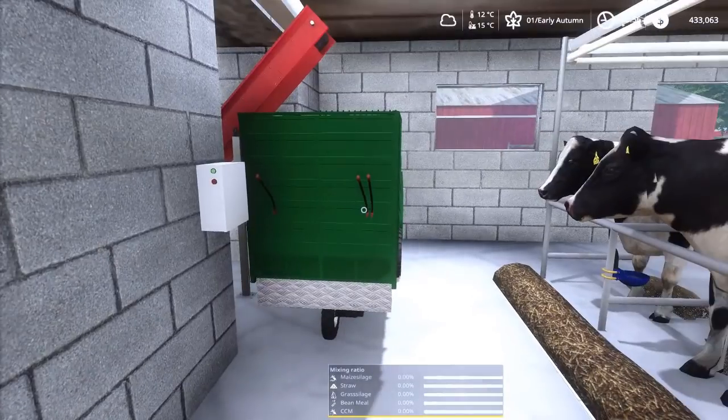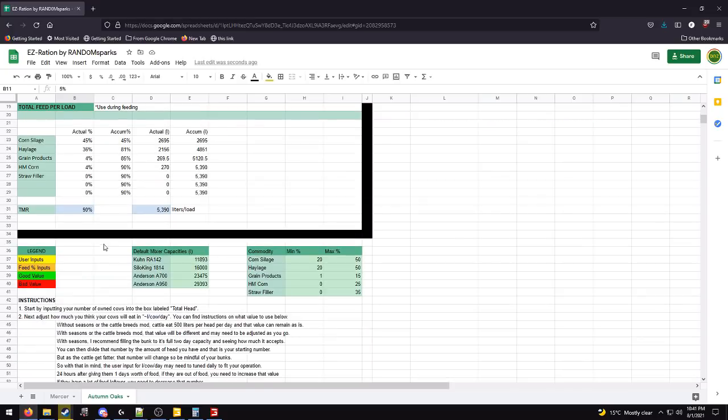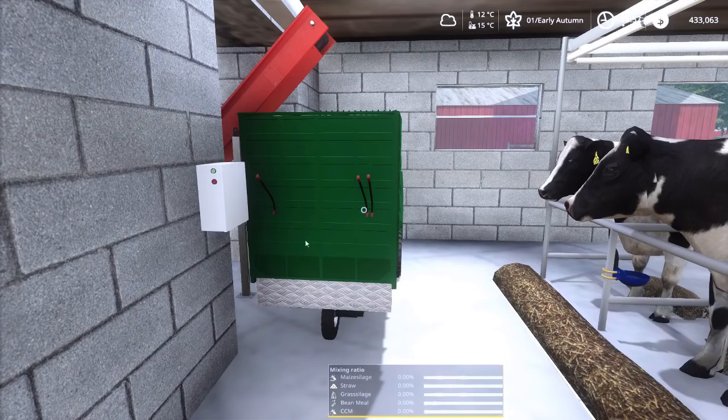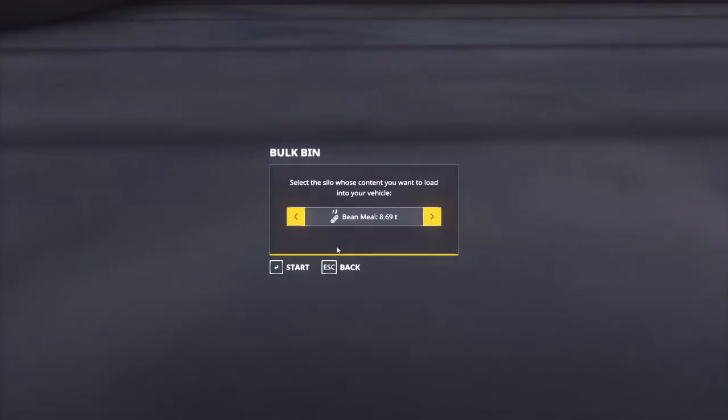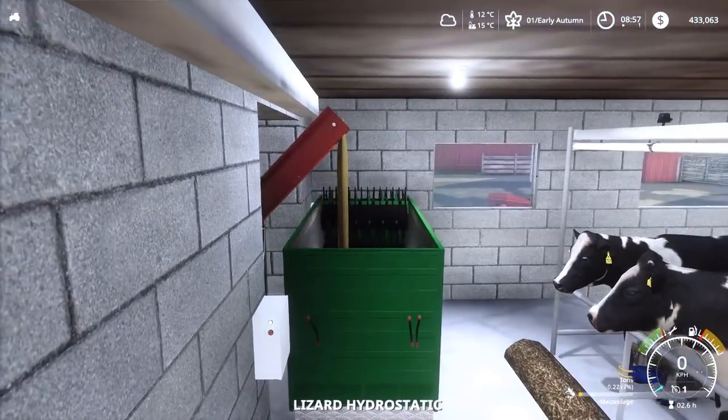We're back at the little tie stall farm on my main save to show how I feed these cows. I've done the math — we have 77 cows, mixer capacity is 6,000 liters. Keeping the same ratio: 50% corn silage, 40% haylage, 5% grain products, 5% high moisture corn. Actuals are 45% corn silage, 36% haylage, 4% grain products, 4% high moisture corn. First thing: turn on the silo — nope, still got the bean meal silo on. Turn that off and start filling with corn silage to 45%.